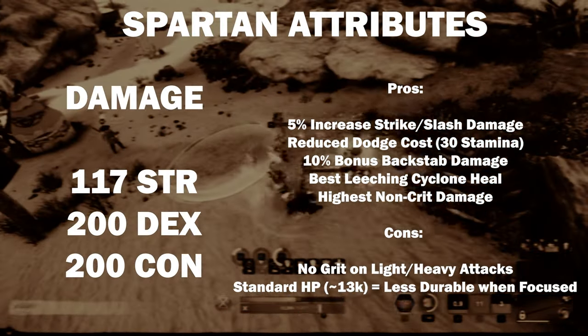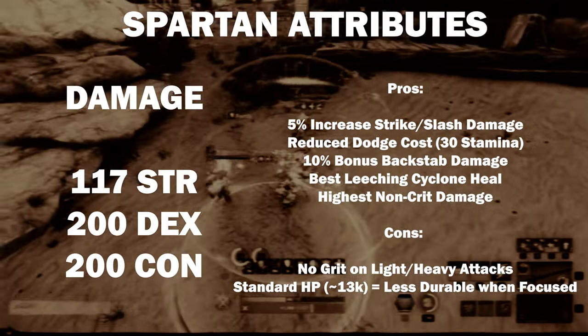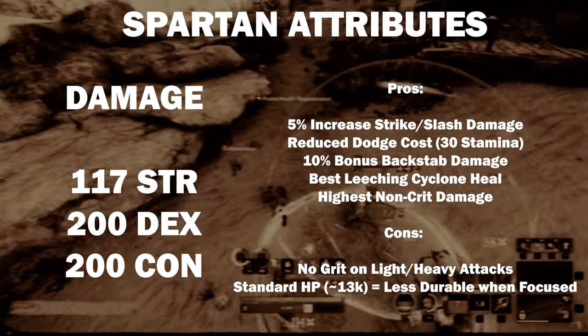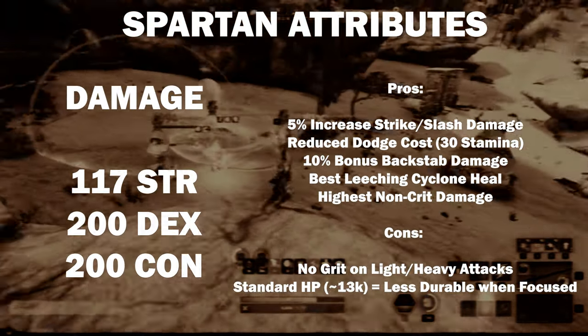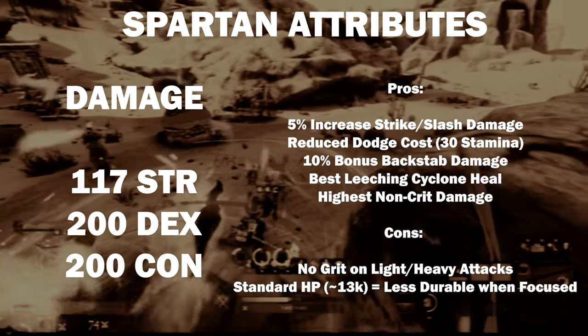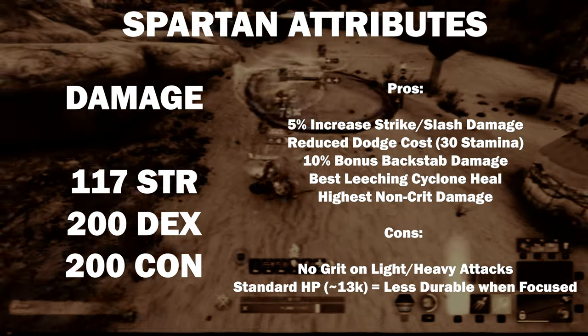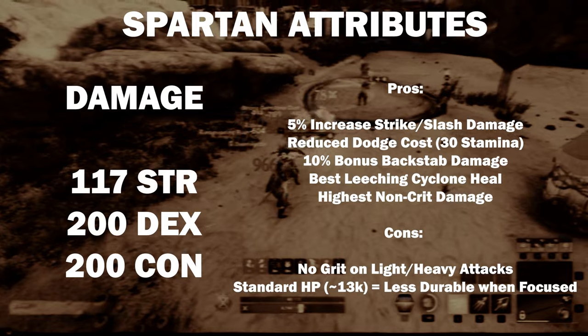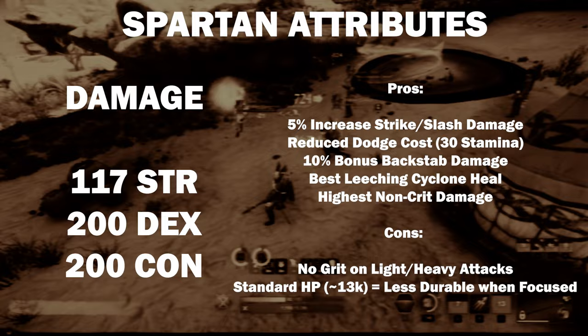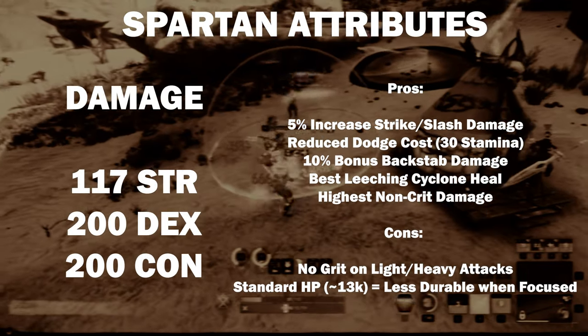The Damage Spartan is built with 117 Strength to get an extra 5% Strike and Slash damage, 200 Dexterity for reduction in dodge cost, and a 10% bonus to backstab damage. These attributes maximize weapon damage, which will increase the heal on Leeching Cyclone and increase the base damage for all non-critical hits. 200 Constitution provides about 13,000 HP and a 10% increase in physical and elemental armor.